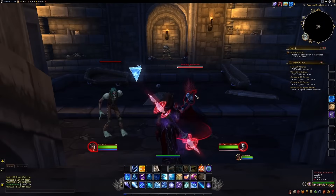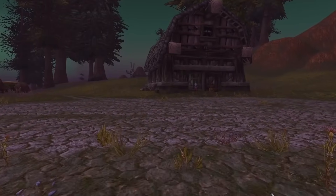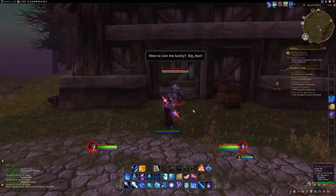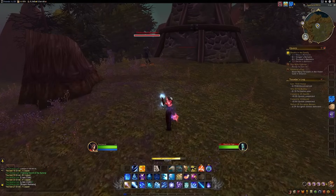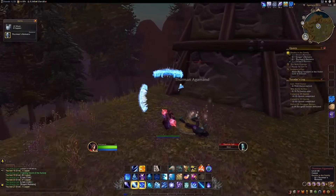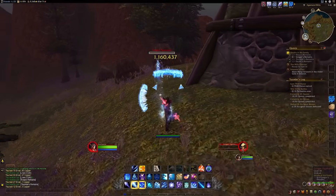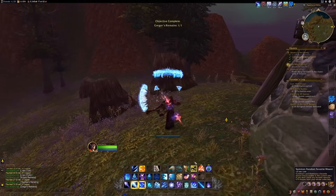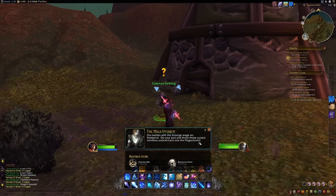With diminished numbers, the Agamands struggled to fend off the relentless Scourge assault. Tragically, the entire family succumbed to the Plague of Undeath, transforming into mindless Scourge undead. The Scourge, seeking to establish a base at the mills for attacks on the Forsaken, found a strategic foothold. Their local military leader, Captain Dargol, utilized necromancy on the Agamand family crypt, raising the ancestors to turn them against the Forsaken. The Death Guards, recognizing this threat, tasked brave adventurers with eradicating the Scourge in the mills.